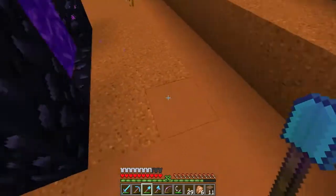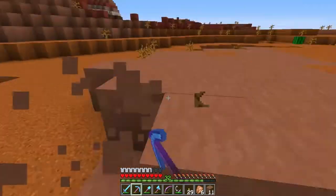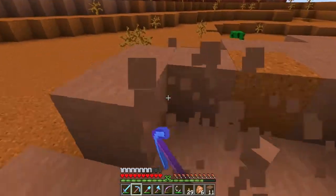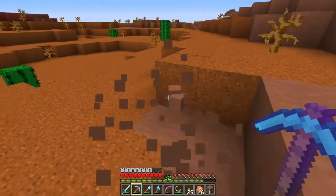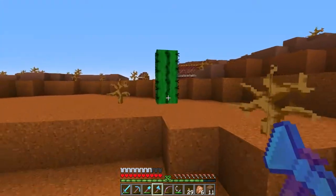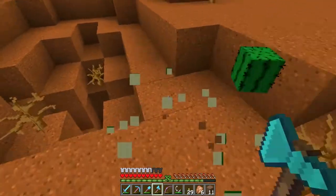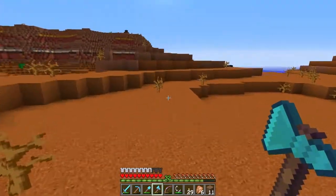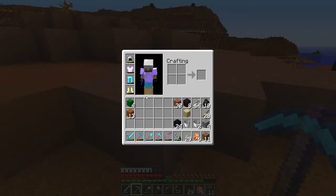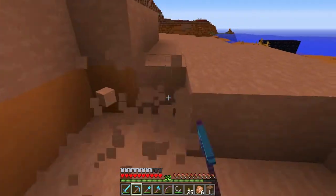Now we're just gonna go grab a bunch of hardened clay and get a few stacks, then head back and see if we can finish off the build. Oh — cactus! Yes, we'll grab some of this while we're here. We'll have to set up a cactus farm in a future episode. All right, let's get to the business at hand, which is to get all of this stained clay, and we'll collect a few cactus as we go.